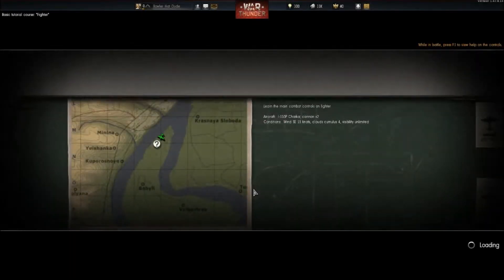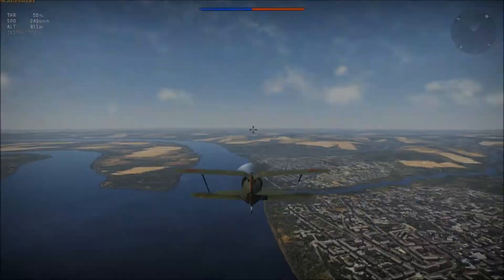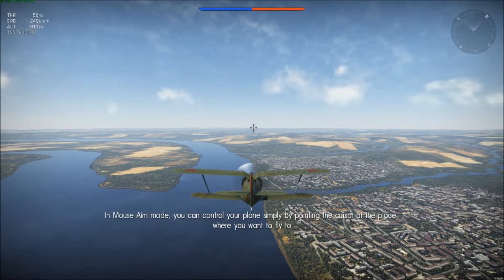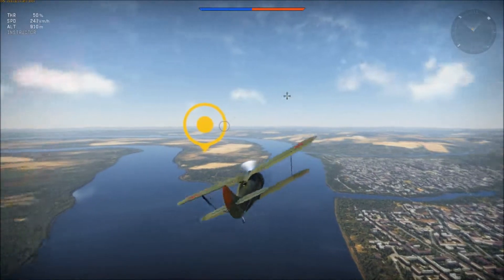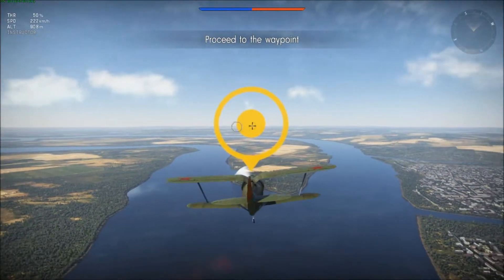Since I don't do flying games usually, let's go. We're loading. Welcome to part one of the basic tutorial. Here you will learn the basics of aerial combat. In mouse aim mode, you can control your plane simply by pointing the cursor at the place where you want to fly. Move the cursor to the waypoint — okay, that seems easy enough. Proceed to the waypoint. This is kind of intuitive.